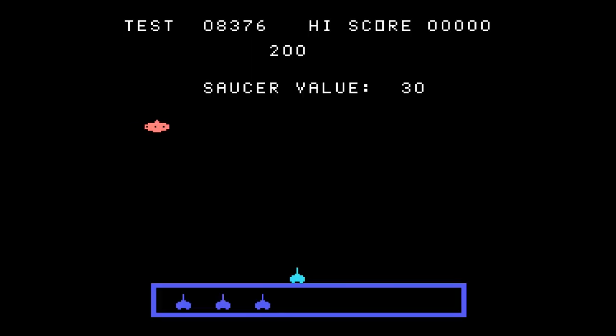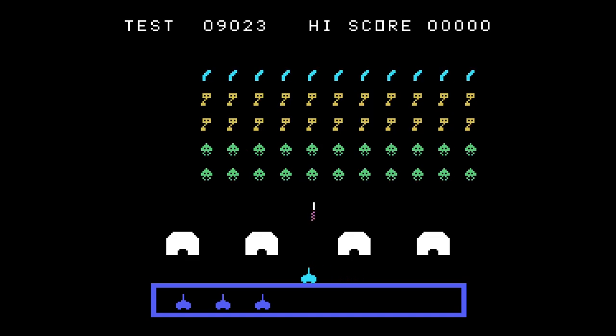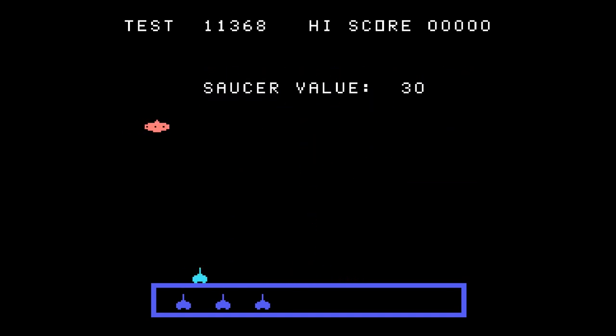Secret number two: somebody asked me, can you blow up the saucer? Can you defeat that space saucer from the intermission? In between every level there's this space saucer — it comes out with a point total to hit it. Every time you hit it, it switches directions, shrinks a bit, and the point total goes up. Invariably you miss. But is there a way to hit it enough times to blow it up, to defeat it? Does this intermission ever stop? So here we go.